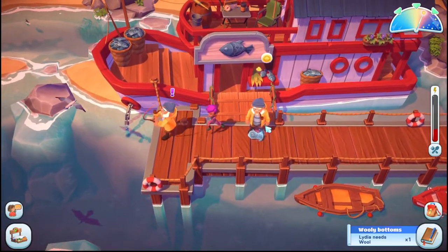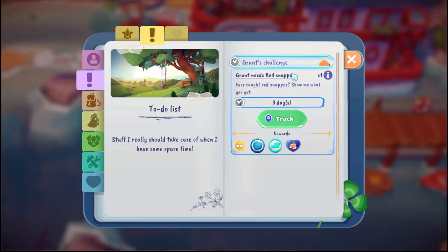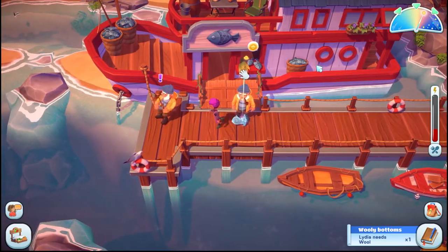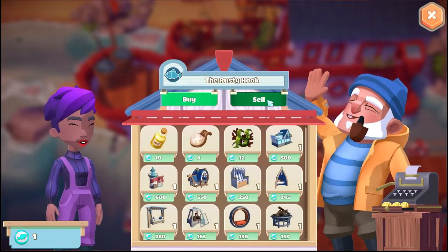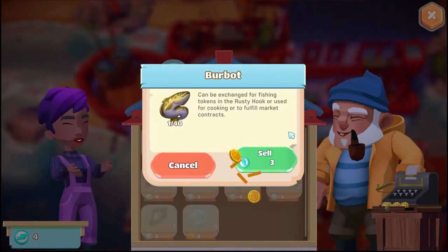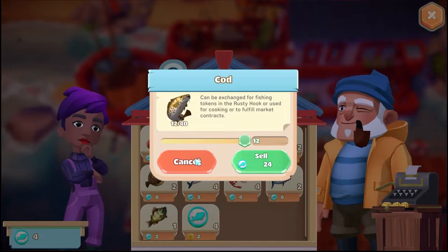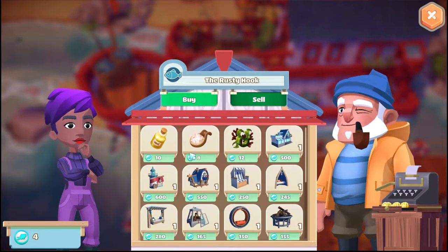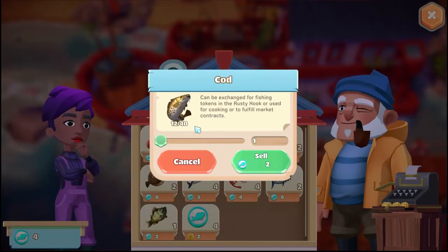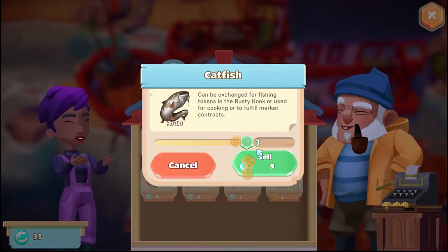Oh wait wait wait wait — I forgot what did he need? Red snapper! We haven't caught any. Hold up — red snapper, right side of the beach. Okay, I'll do that later. Let me focus on this real quick. I can sell this burbot, cod is not on my list. Wait — do I even need yes... okay for ingredients.